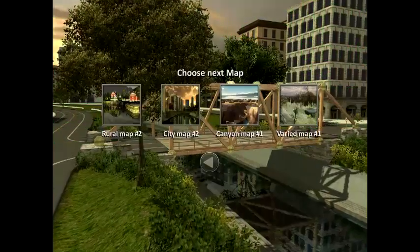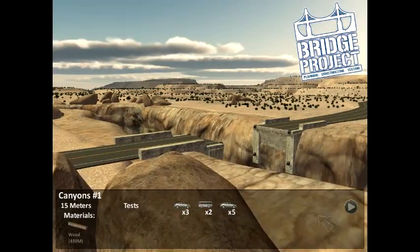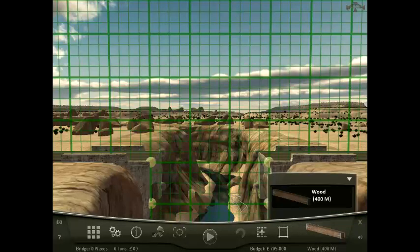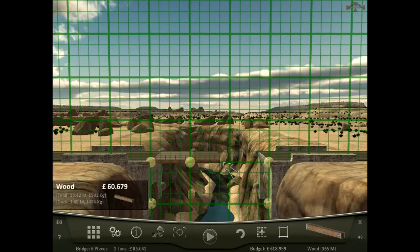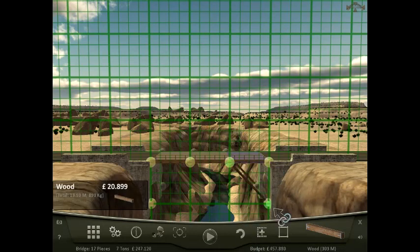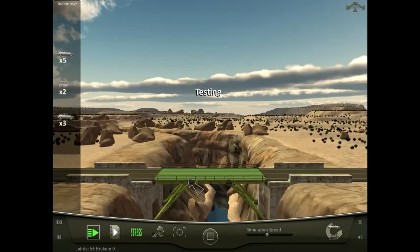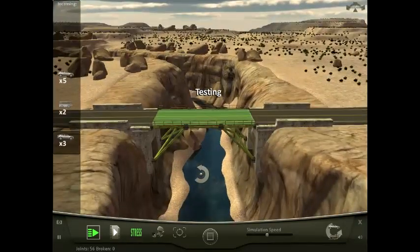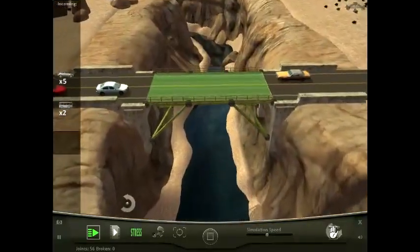Next level: Canyon Map 1. Three cars, two buses, and then five cars — and we only have wood. We have two supports under here, so I'll just do a small support like that and let's try this. We don't seem to have any stress, unlike the last bridge. That one actually surprised me.